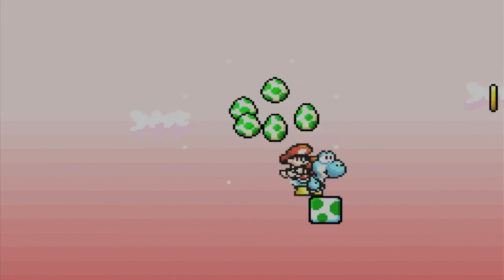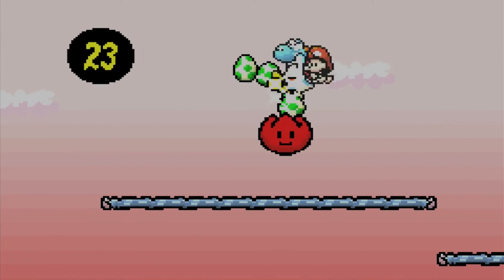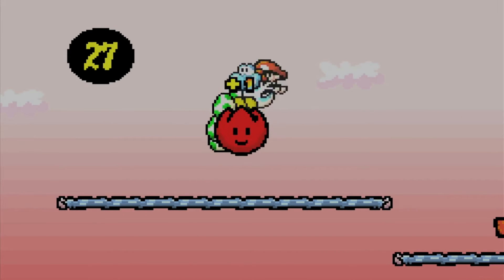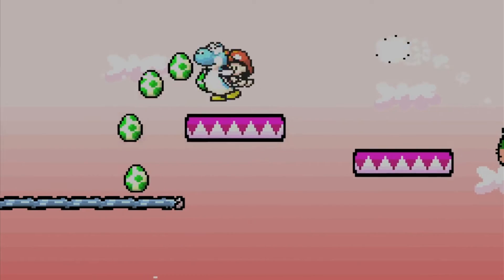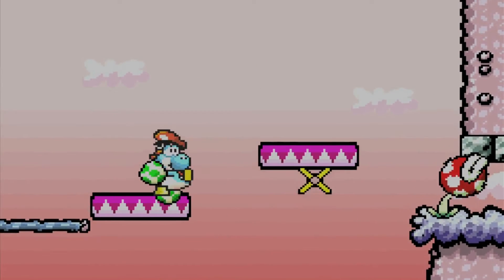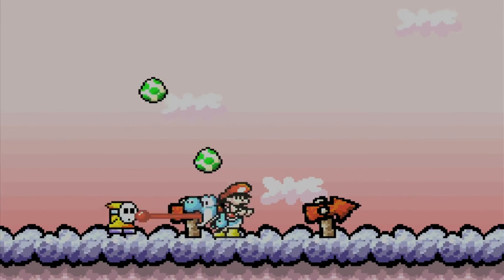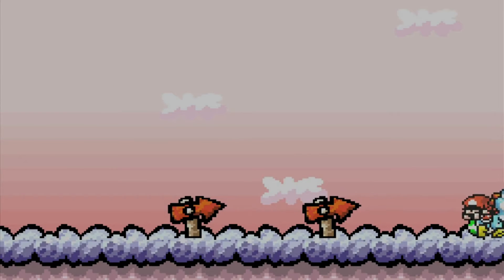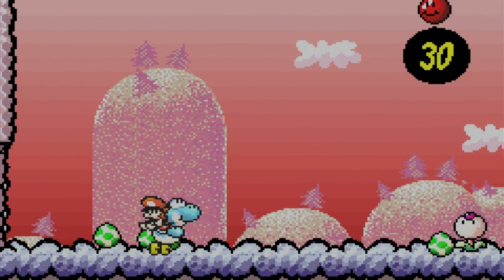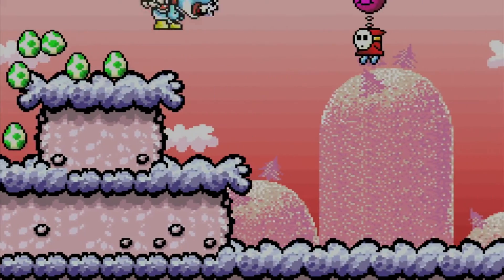Flower over here. You can get some quick stars over here. That does not fill me up, but that doesn't matter - there's still a middle ring coming up. Hit that guy. Jumping off the enemy for the flower. One more flower, five more red coins - I believe that is indeed where we want to be. The level continues this way - you can go here for some one-ups, but I'm not going to bother.